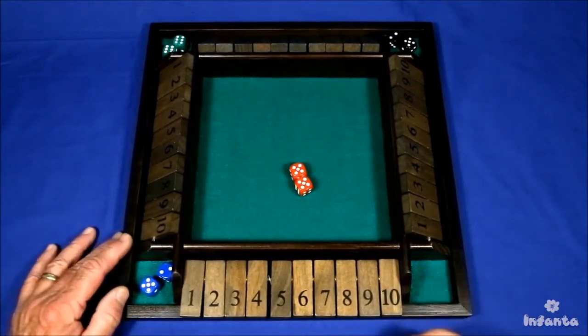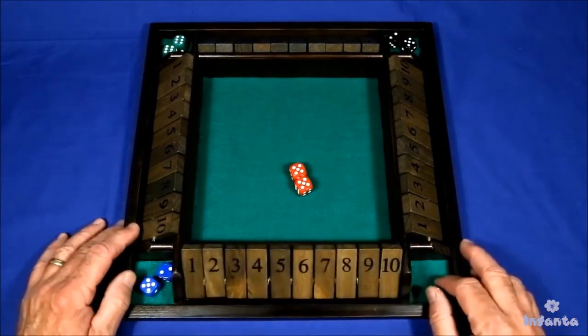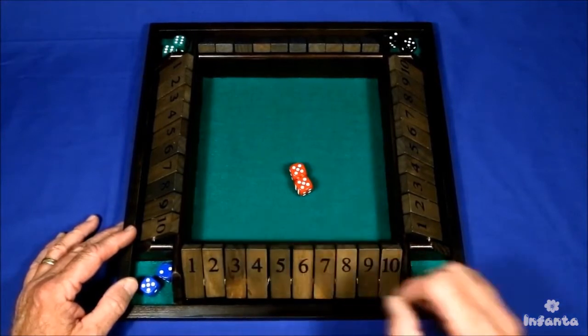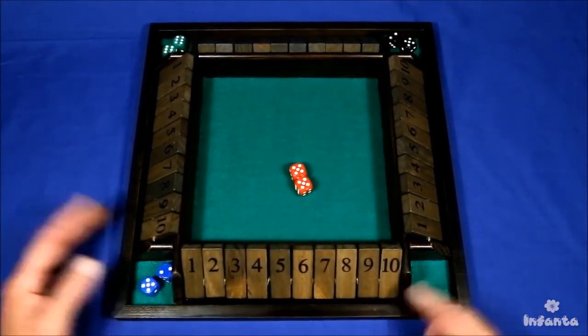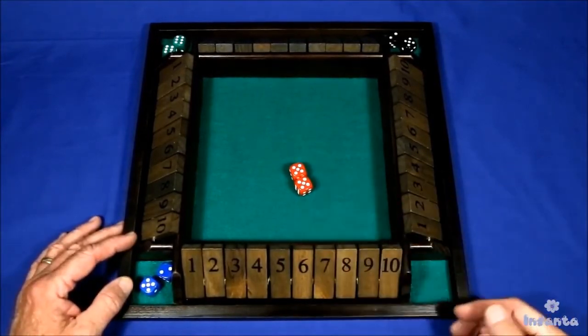There are many different ways and sets of rules to play Shut the Box. Originally, it was designed for a single player — you'd have one row of tiles and it would be held in a single box. If you got a perfect score, the game is over and you'd shut the lid, hence the name.